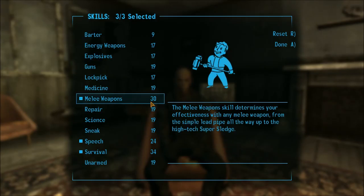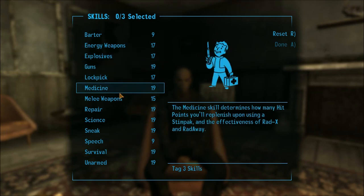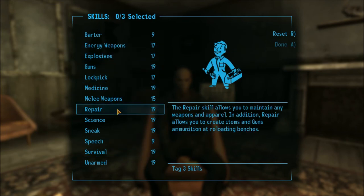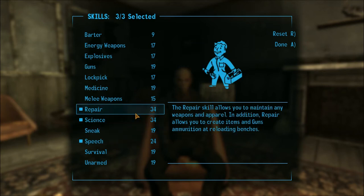I skipped all of Doc Mitchell's questions — some of these things don't really matter. The first thing I like to do when starting off is tag Repair, Science, and Speech. Speech gets you through a lot of pointless running back and forth, or earns you caps. Repair and Science are both useful in this house, and Science is especially good for energy weapons later on.